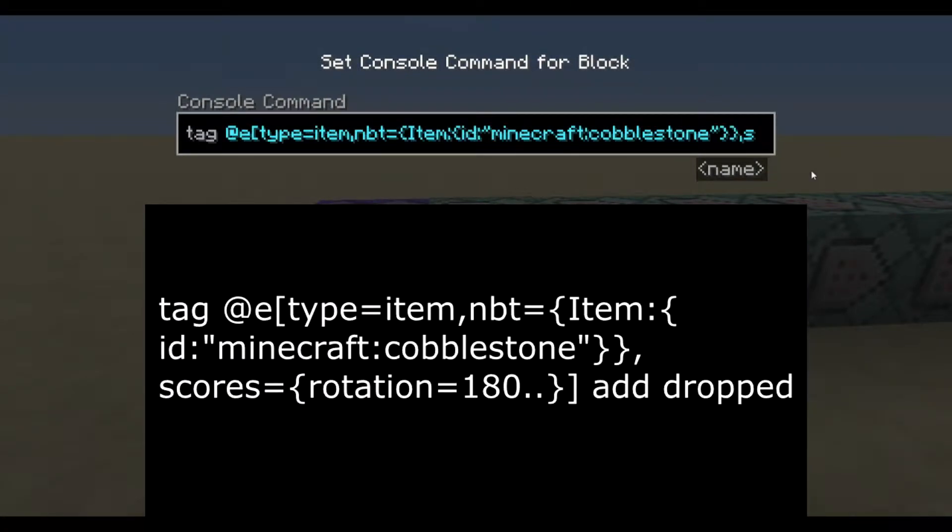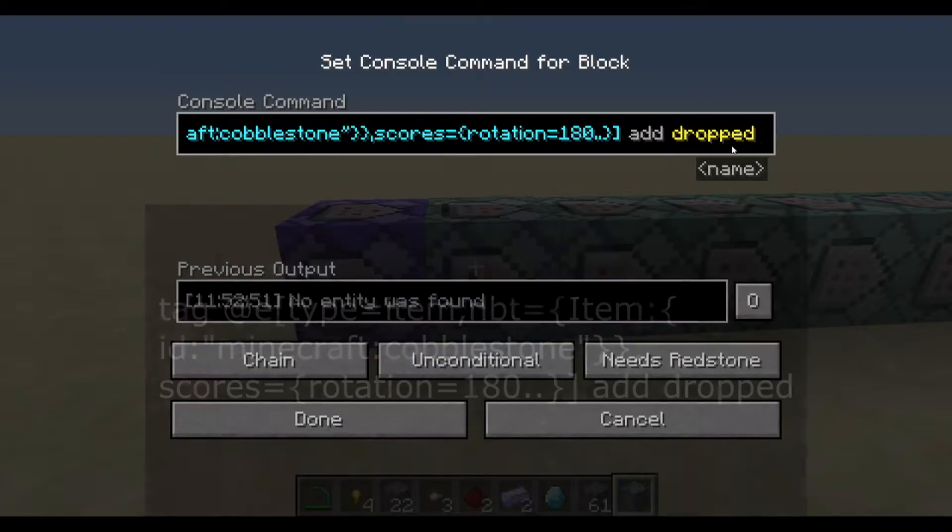Our next command is going to tag every item that is a cobblestone with a rotation of 180 or greater - that is about half the cobblestones that drop. And you're just going to add this tag: 'dropped'.